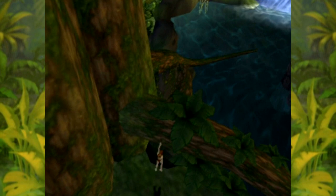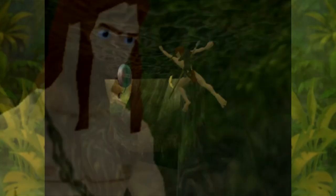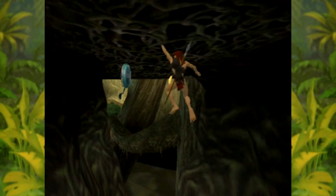Throughout the game we also find these film reels. Although at this stage we don't know what they are or what they're for. Nevertheless, Turk advises you to collect them for some reason. Won't this just weigh me down? How's he carrying them all anyway — in his loincloth? Actually, you know what, I don't want to know.